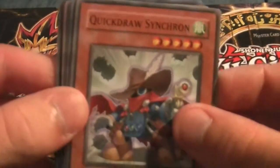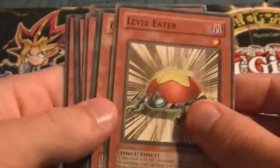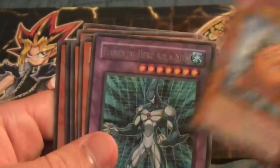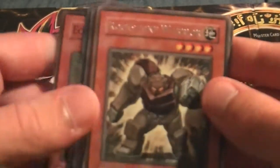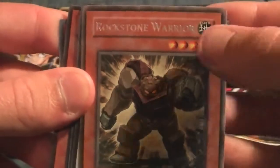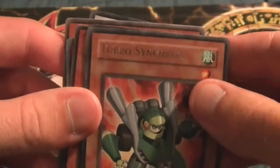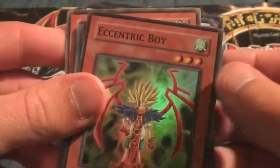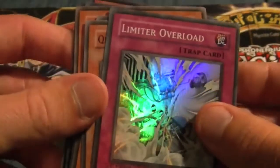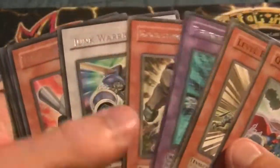Just to recap really quick: Quick Draw Synchron, Level Eater, Quill Bolt Hedgehog, Elemental Hero Aqua Neos, Rockstone Warrior, Junk Warrior — very nice pull — Turbo Synchron, Elemental Hero Shining Phoenix Enforcer, Eccentric Boy, and Limiter Overload. That was a very nice pack opening. And I don't know if you can hear my dog, but I guess he's as excited as I am about these pulls.